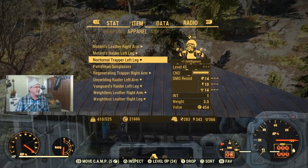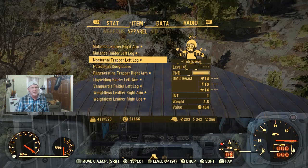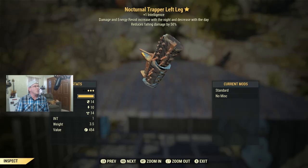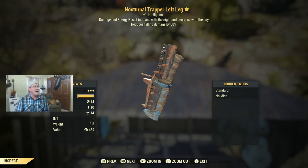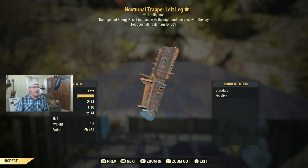Moving on — Nocturnal Trapper Left Leg. Nocturnal gives you an extra boost at night: extra intelligence, and damage and energy resistance that increase at night but decrease during the daytime. It also reduces fall damage by 50%. Good half the time — literally.